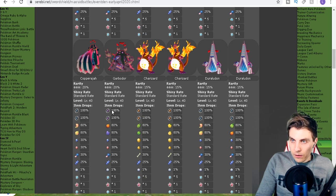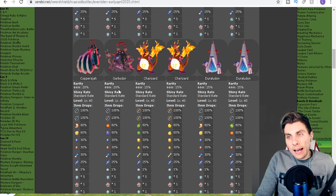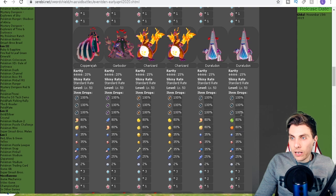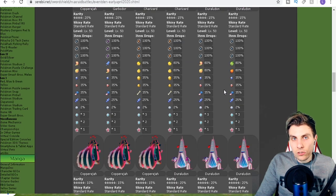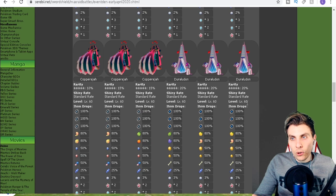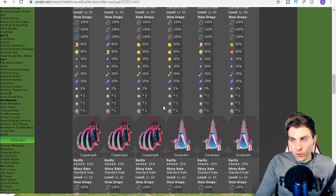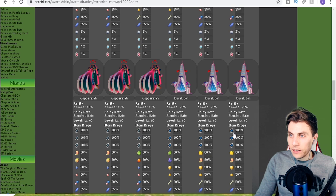Moving on to three-star raids, for the majority of you who have already completed your game: you've got Copperajah at a 20% chance, Garbodor at 15%, GMax Charizard at 15%, and Duraludon at 15%. Four-star raids mirror these with Copperajah and Garbodor both at 20%, Charizard at 15%, and Duraludon at 15%. Pay close attention, Sword players — your five-star raids will only give you access to Copperajah and Duraludon; you won't get Charizard or Garbodor at five stars.